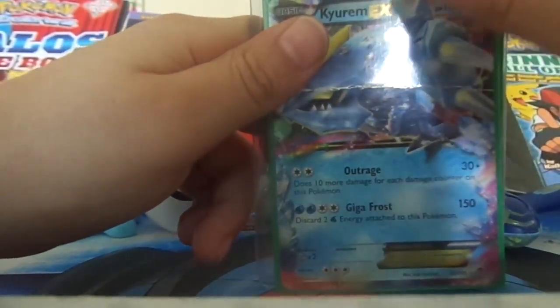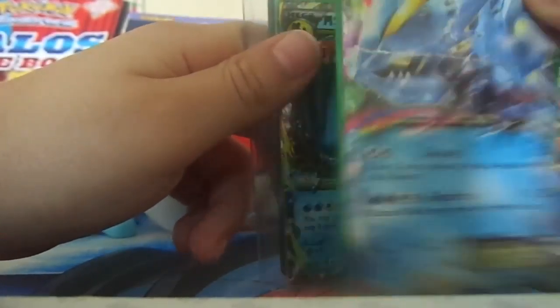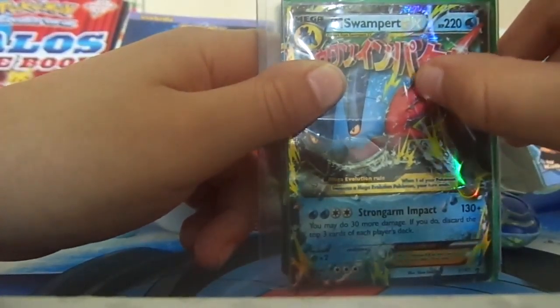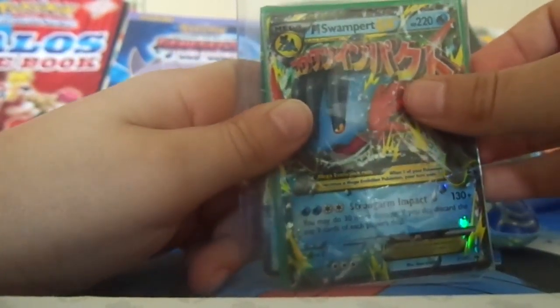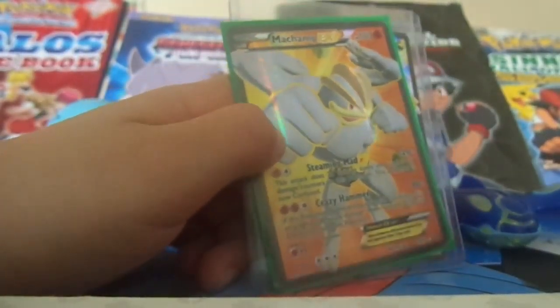Then it's a Charizard EX. This is the third one — it's Mega Swampert EX. The next one is the second one, and it's my Champion EX full art.